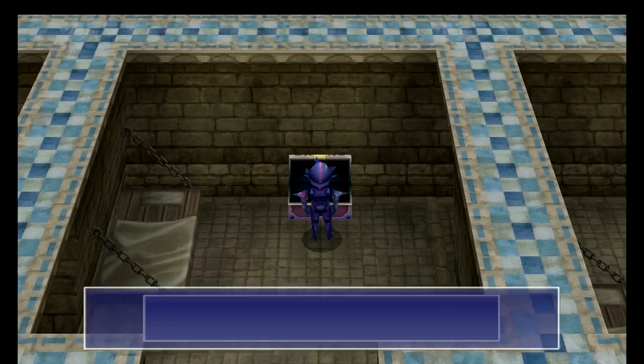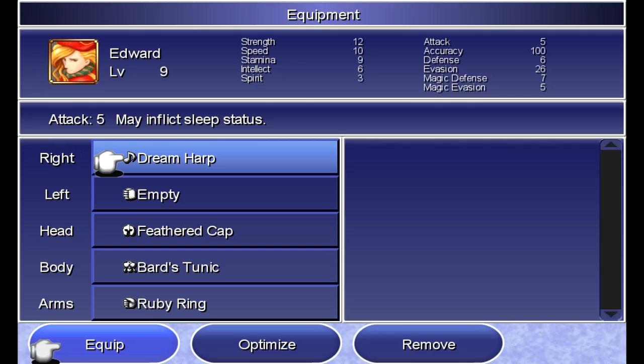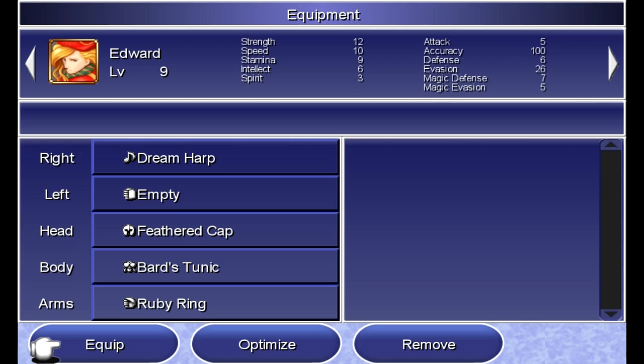But anyway, here we get a power bow. Alright. Another feathered cap — awesome. And a ruby ring — excellent. I think Edward already comes with the feathered cap. Yes, he does. We can't equip the bow, and neither can Rydia either.